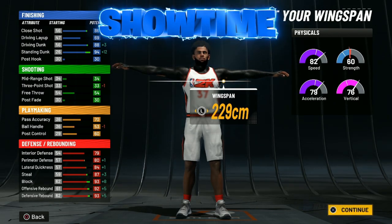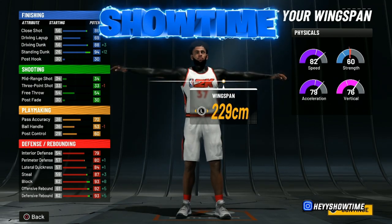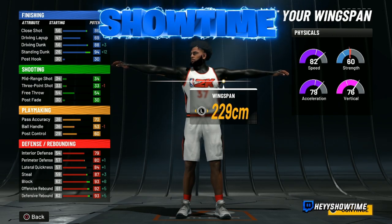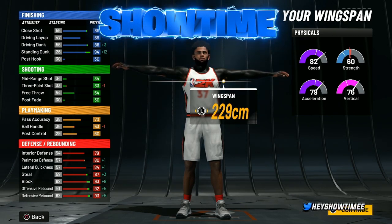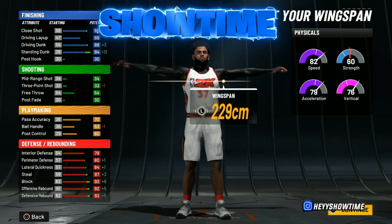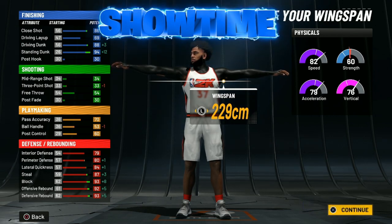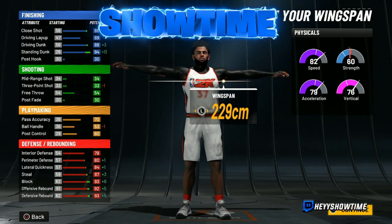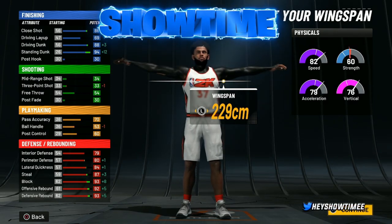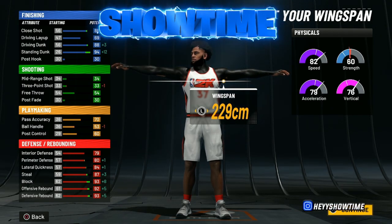You've got weight, athleticism, and more than enough speed — it says 82 speed, and remember at 99 overall that's plus-four on all physicals including vertical and speed. You also get another plus-four if you get the gym rat badge. To get the gym rat badge, either grind it out in MyCareer by winning the NBA Championship or hit level 40 in any season and talk to the person in the Gatorade facility.